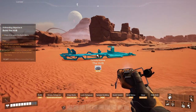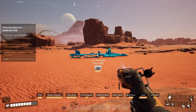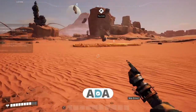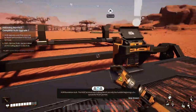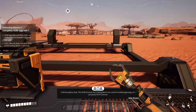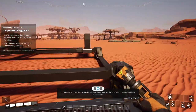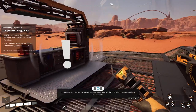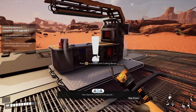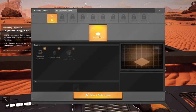Let's put the Hub somewhere here in the middle. Hub foundation built - the Hub terminal and crafting bench are only the humble beginnings of a successful FICSIT pioneer, but essential for the next steps of onboarding. Once finished, the Hub will function as your base of operations. Next objective: complete Hub upgrade 1. Let's check what the requirements are for that.